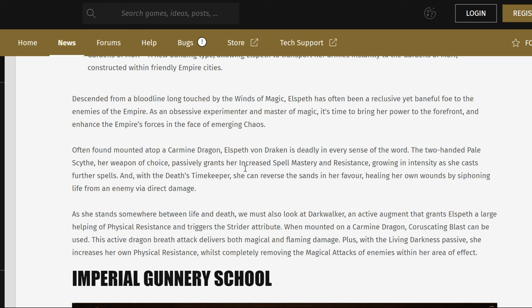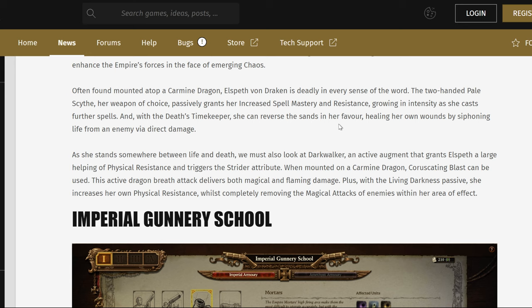Having an Imperial Lord on a Carmine Dragon is certainly going to clip Vlad's wings, so to speak. She can reverse the sands in her favor, healing her wounds by sapping life from an enemy via direct damage — so she's got some form of regeneration. And then there's Zarpok, an active augment that grants Elspeth a large helping of physical resistance and triggers the strider attribute.